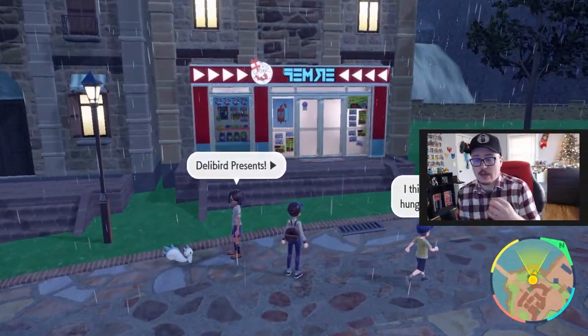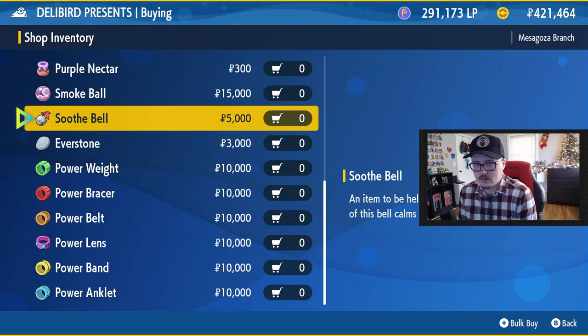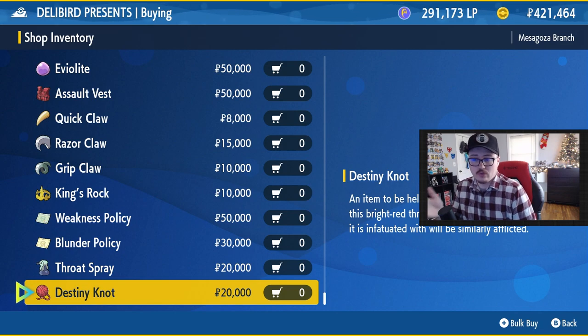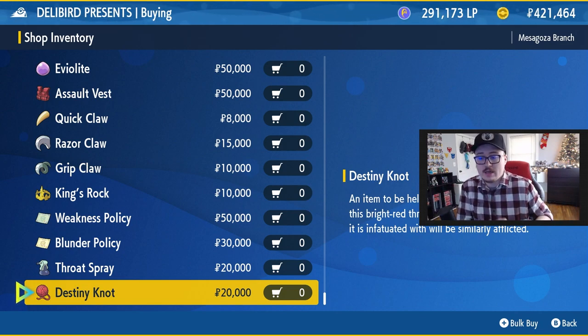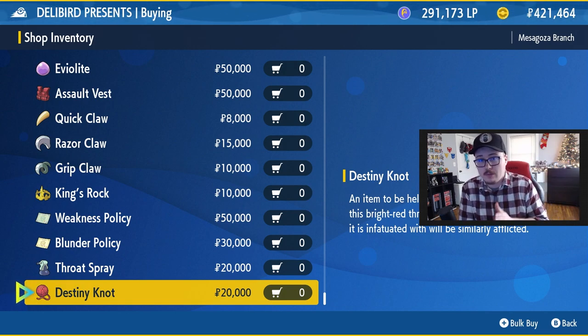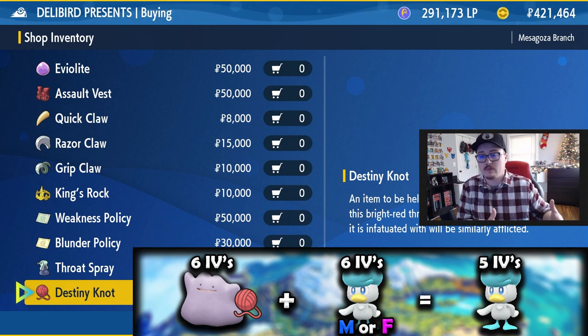To breed down IVs, you want a Destiny Knot, also available at Delibird Presents under battle items. When a Pokemon holds the Destiny Knot, it pulls five stats from the two parents — three from the holder and two from the other parent. So if you have a perfect IV Ditto breeding with another perfect Pokemon, you have the chance to get five perfect IVs, with just one random stat left over. This makes it very easy to roll that one stat over and over until you get what you're looking for.